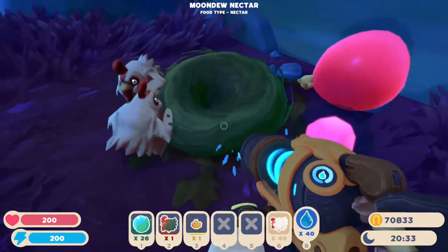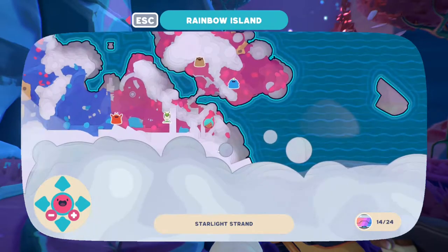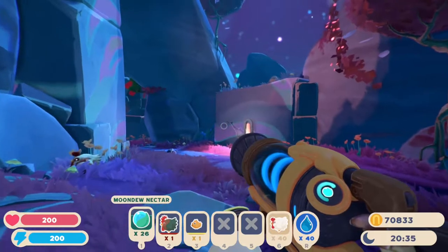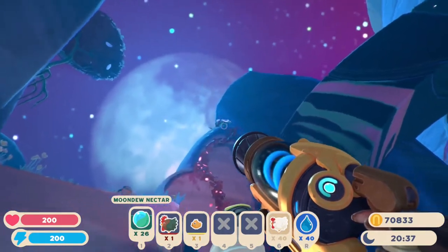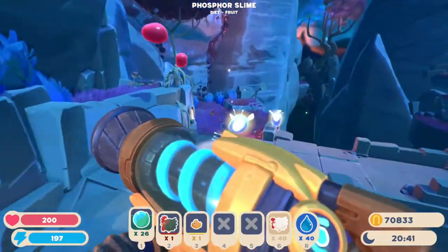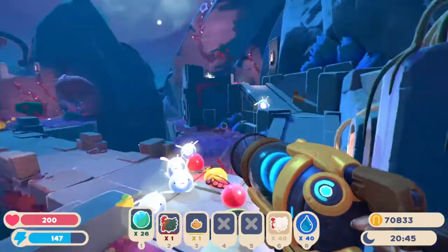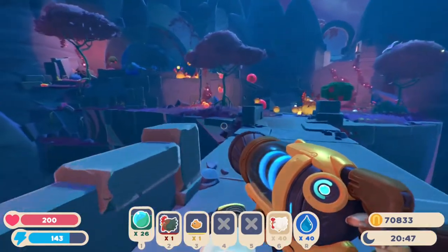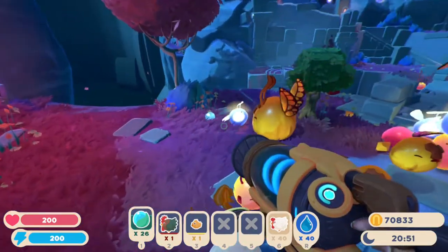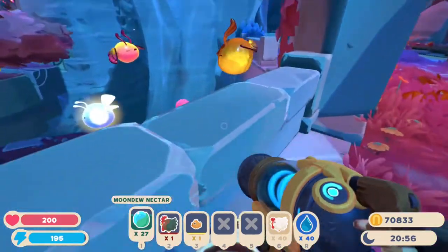If you're struggling with finding Moondoo Nectar, coming over to this little corner of the map is actually a really good place to get a bunch of it right here on this bridge. There are a lot of flowers up on the tops of the mountains and the trees there. If you run through here in the evening at night, you can often get really lucky and find a bunch of nectar. The biggest haul I've had so far is 20. Right here we have one — it fell off this tree flower here.